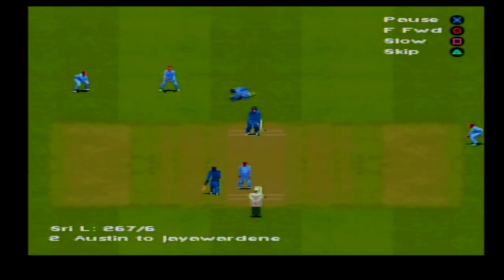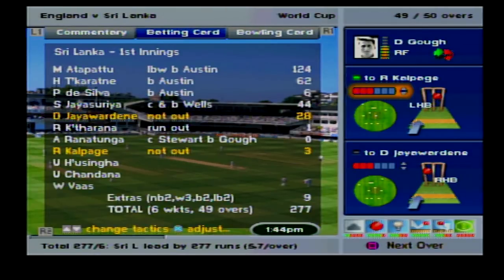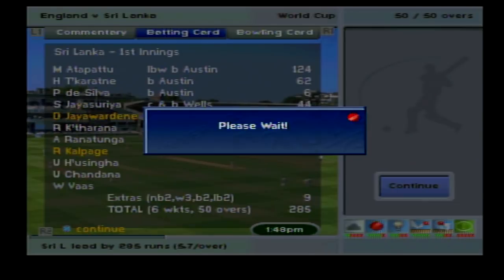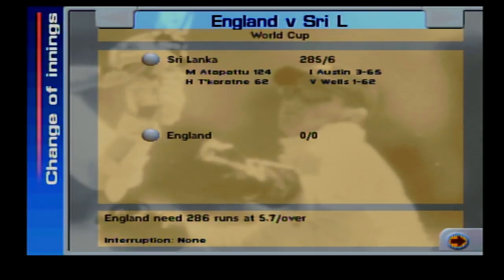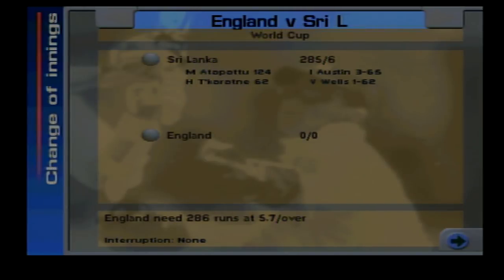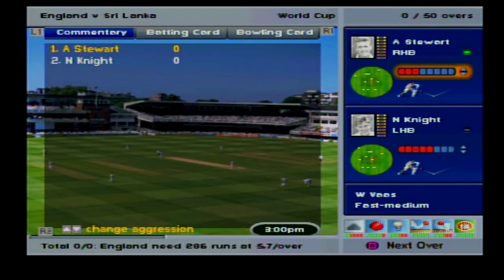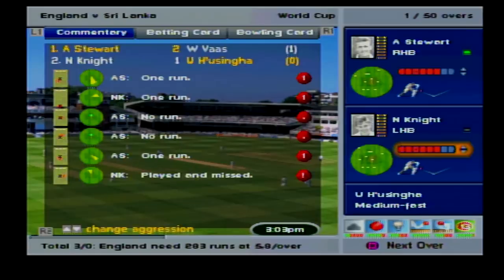What brilliant stuff from these two bowlers, they've partnered up well at the end. That was a terrible shot there at 277. Their 50 overs done - 285 is the target, so we'll be looking for 286. That's going to be a very tough target to reach, but I'll try my best. Alex Stewart and Nick Knight to open the batting - hopefully they'll do something good. Not a chance in the first over - we got three in that first over, not bad.